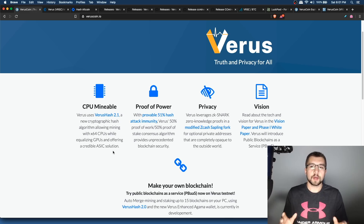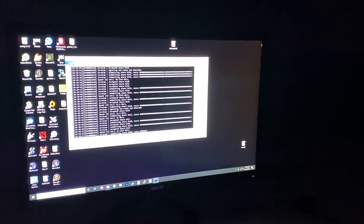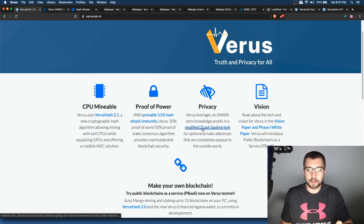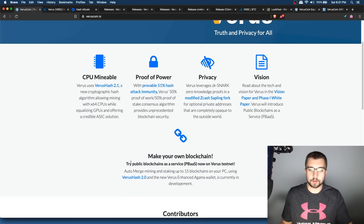There are no FPGA bit streams out for Varus publicly yet, which means right now CPUs and GPUs will be the only hardware available for mining Varus — meaning you're going to get a bigger piece of the pie. Brief background on Varus: they're boasting 51% attack immunity through their 50% proof-of-work, 50% proof-of-stake algorithm. They have privacy features enabled through a ZK-snark fork — a unique implementation. They're also trying to do a public blockchain as a service (PBAS), encouraging people to build blockchains on their blockchain and enabling auto merge mining and staking on 15 blockchains on your PC.